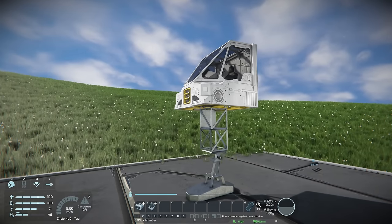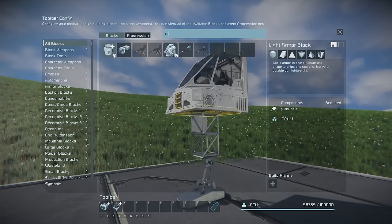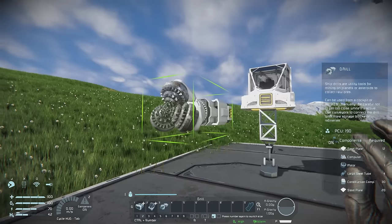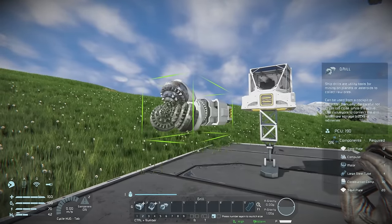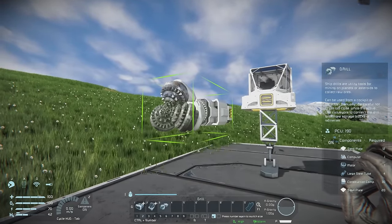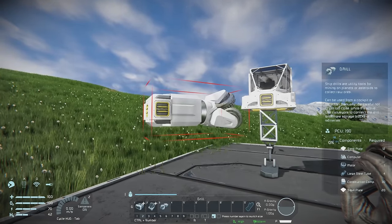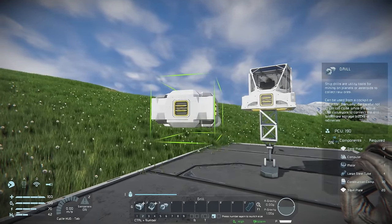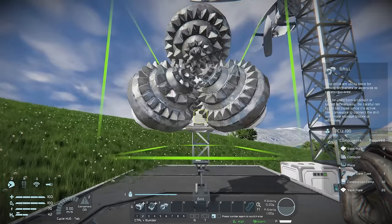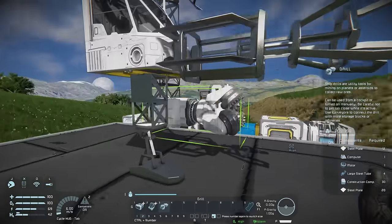The next thing to add to our mining ship is the drill. Press G, type 'drill', right-click and add it to the hotbar. We want to make sure the drill is conveyed to our cockpit, which will serve as a midway point to our cargo at the rear. The drill has three cargo access ports — one on each side and one on the back. We want to line up the back port with the cargo access port on the front of the cockpit, so bring it across and make sure it's lined up directly in front of the cockpit.